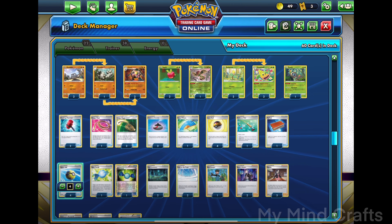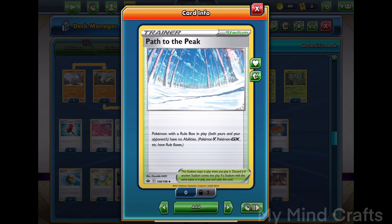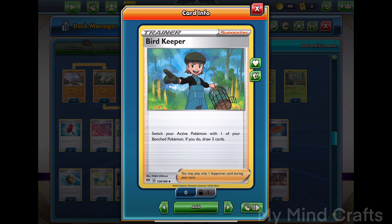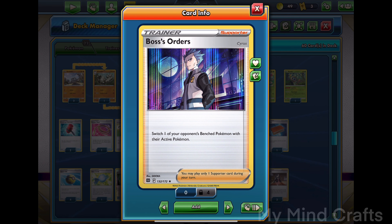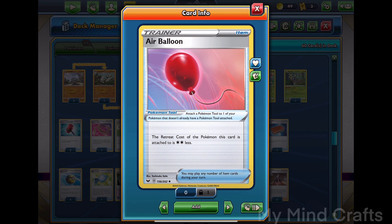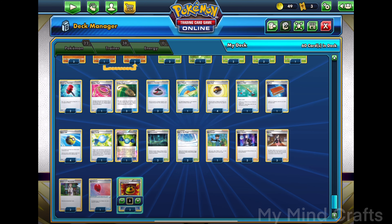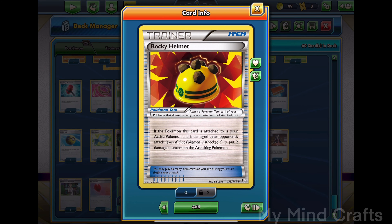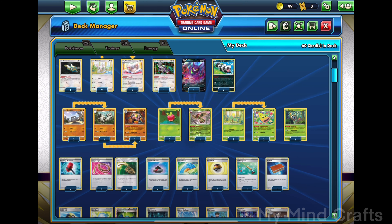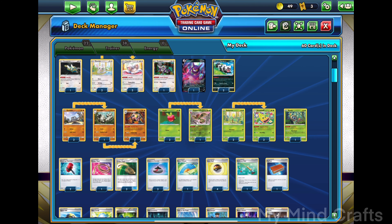Rare Candy so we can skip the evolution straight to Golem. Old Cemetery to do extra damage. Path to the Peak to block out our opponent's V abilities. Bird Keeper again, Boss of Orders, Marnie, Professor's Research. Air Balloon for Weepinbell, Rocky Helmet to do chip damage. And we would usually do Energy — but there's no energy in this deck. Thank you so much for watching this video, and here are some other cards you can add to this deck.